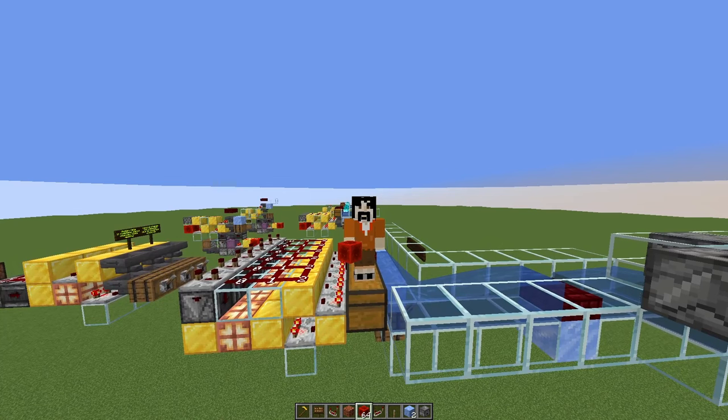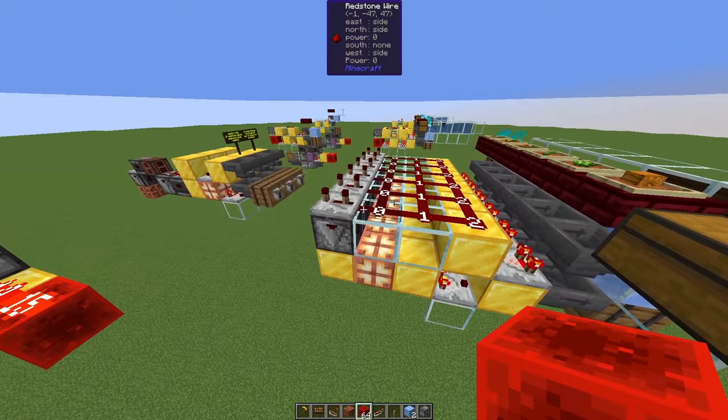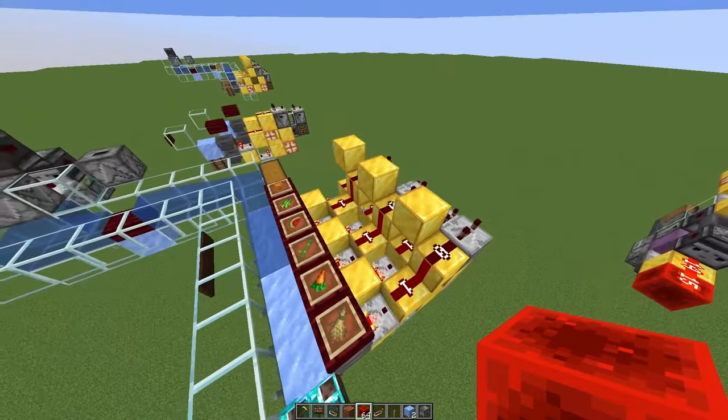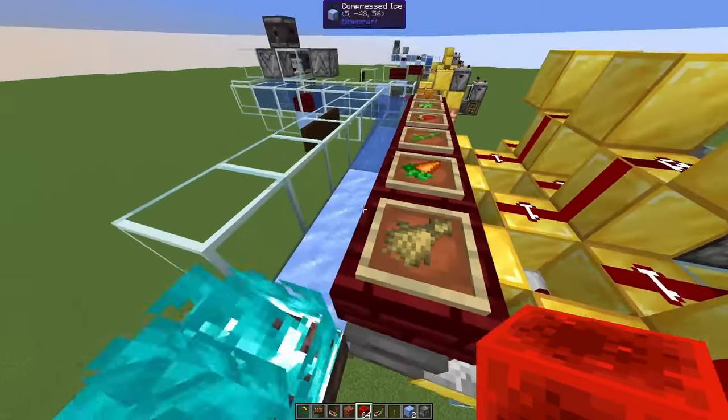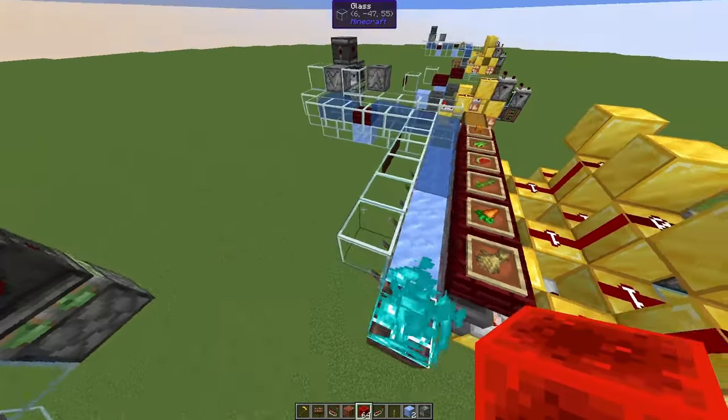Hello YouTube, this is Frohno. I discovered a new way to do item filters without redstone torches in Minecraft, using the new copper bulbs. They have the same properties as the standard impulse filters — they are one-wide tileable, silent, and overflow protected. There is also a variation that can pick up almost a full stack of items, for example from a water stream.